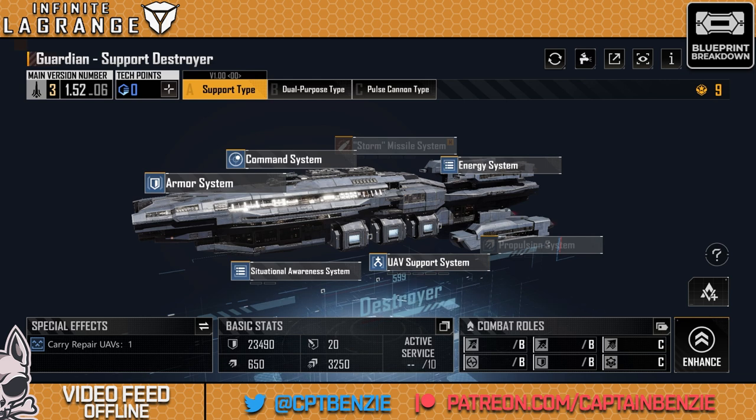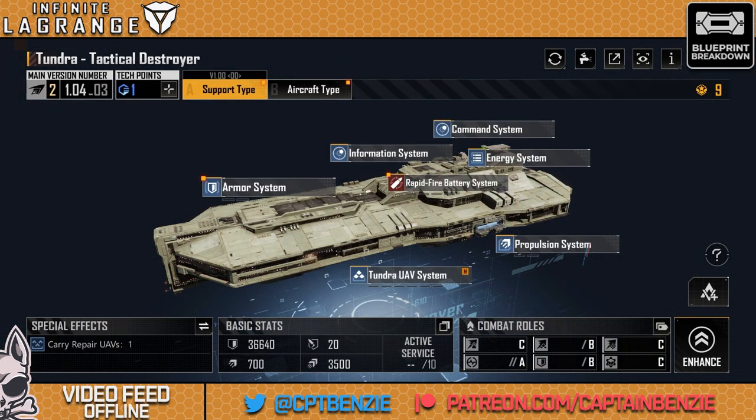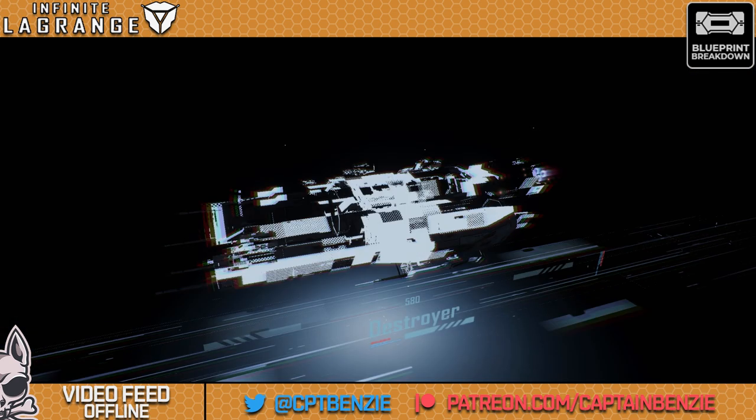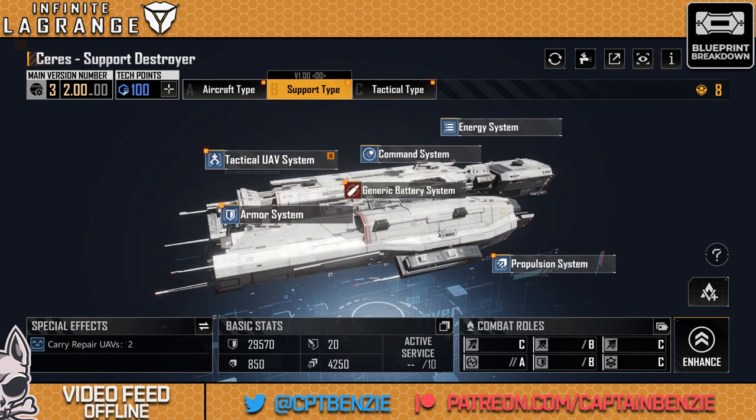It is massively outclassed by the alternatives. The Guardian Support Destroyer — if we look at the bottom left here — you can see that it can only carry one repair UAV. If we compare that to the Tundra support, for example, that's one repair UAV but with bigger bonuses on its upgrades. If we look at the Series support, it's using two repair UAVs, both with very big upgrades. This is the king of healers.